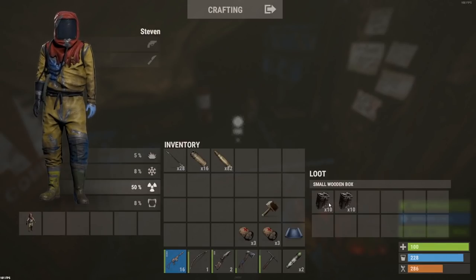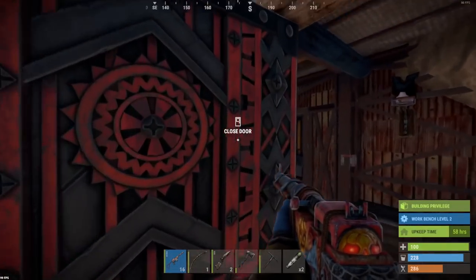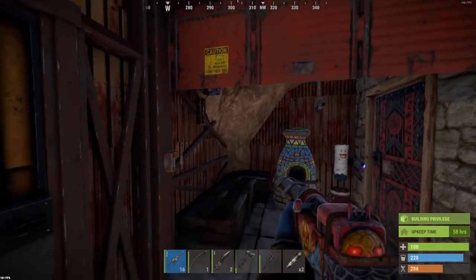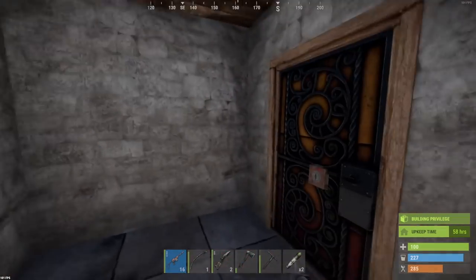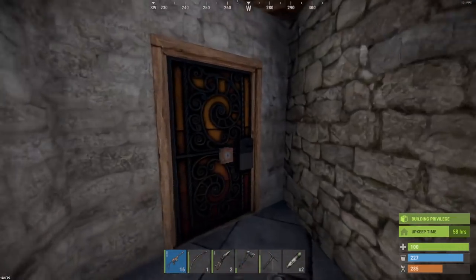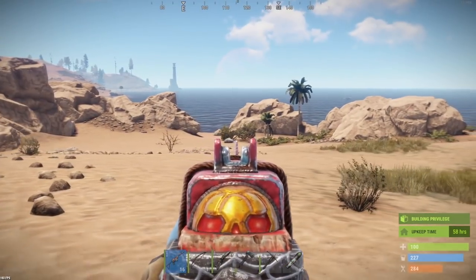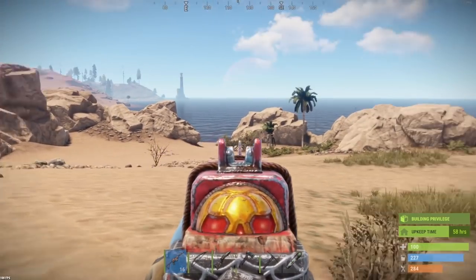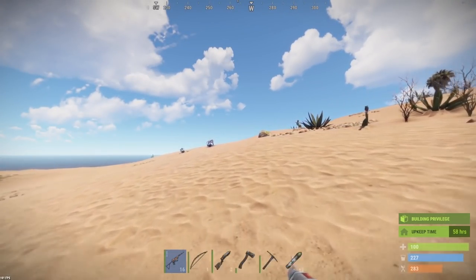I'm saying 20 satchels right there to use today, plus the stuff to make more. We've got a little bit more sulfur to cook if we want, but to be honest, I'm pretty much set with 20 satchels. That's 2 stone walls, that's 5 metal doors. Plus there are nodes galore out here — sulfur, sulfur, sulfur, maybe stone — we've just got to find the bases to raid.